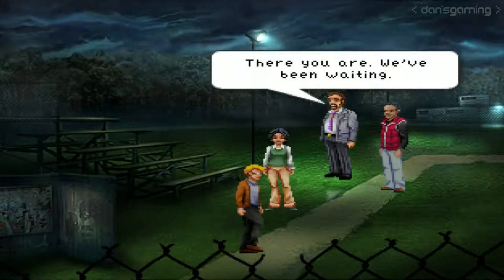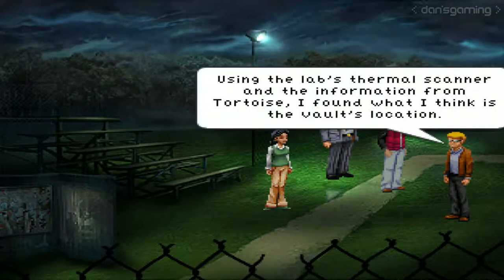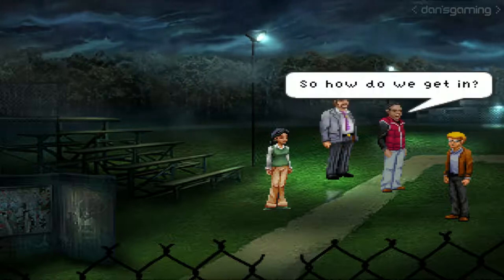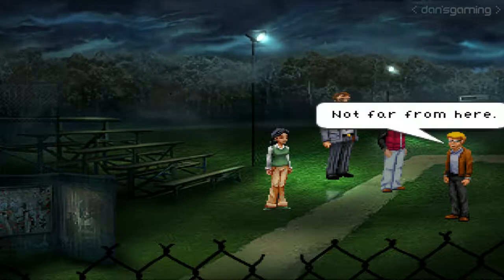There you are — we've been waiting. You were just at the lab; how'd you get back here? Did we find it or what? I think so. Using the lab's thermal scanner and the information from Tortoise, I found what I think is the vault's location. It's in the tunnels beneath the lab's decommissioned super collider — far underground. So how do we get in? There are several service and ventilation shafts from the surface down to the super collider. Using the blueprints, I found one that should get us close to the vault room. It's here — not far from here.